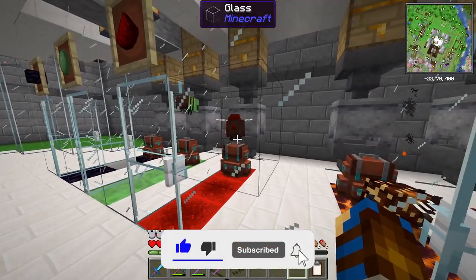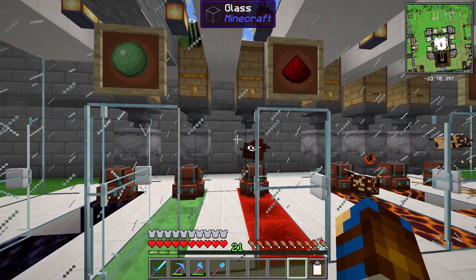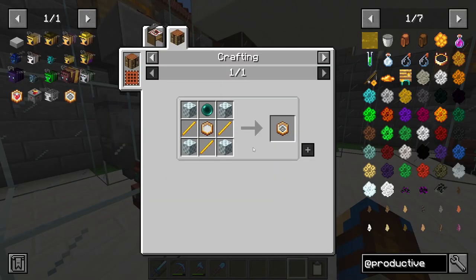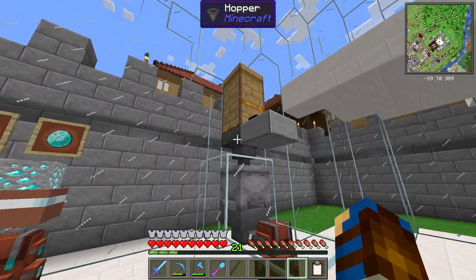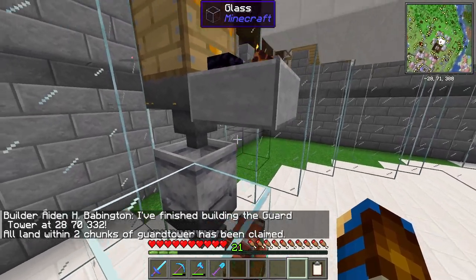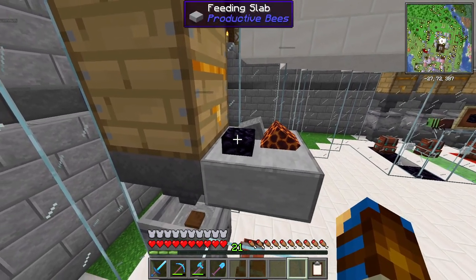I have been playing around with the Productive Bees mod a little bit here, just trying to find a better way to start housing these little chaps, which I think I may have stumbled onto a perfect hive system for them. There is an upgrade block for the beehives called a simulator, which basically means that bees will no longer need to physically leave a hive to go feast upon a block in front of it. That whole job is then basically simulated within the beehives, thanks to that upgrade block, so we can have a different assortment of bees within the hive.